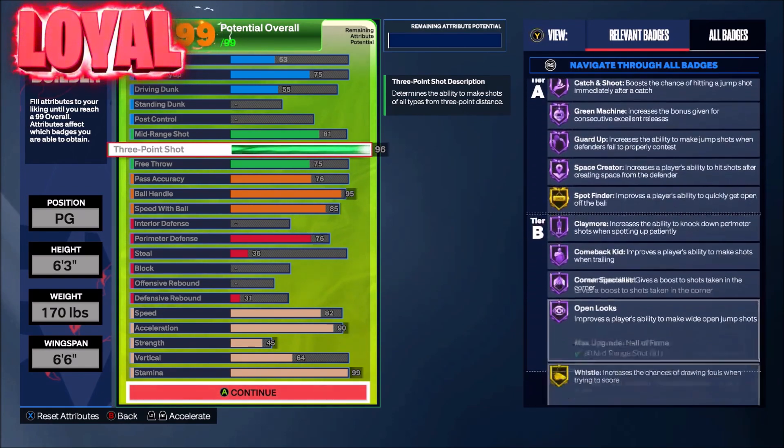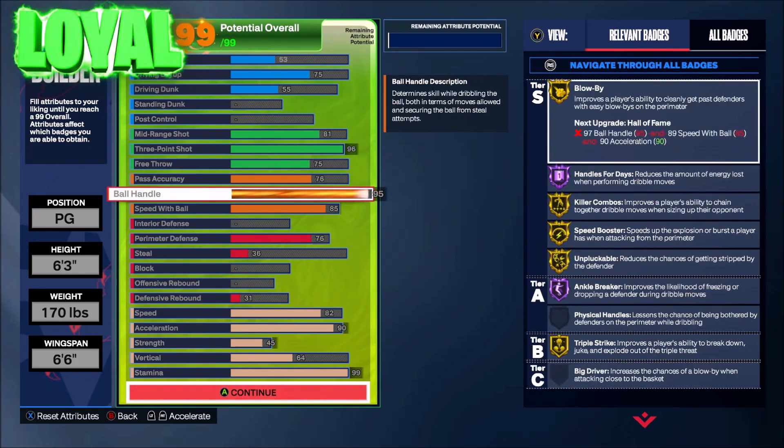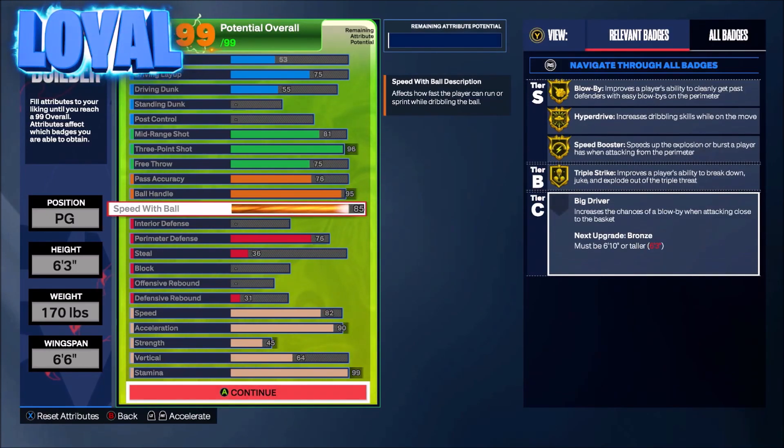Look at all these Hall of Fame badges that you're going to get on this build. Pass accuracy — I really didn't go with that because I'm not much of a pro-am player with fast passes and stuff like that, but you guys can definitely tweak that. The ball handle — you get handles for days on Hall of Fame, and of course you get Killer Combo, Speed Booster, Unpluckable — all that on gold. This build is the best one I've came up with, it is crazy.